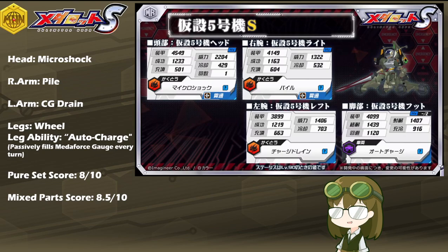Auto Charge passively fills the Meta Force Gauge every turn for every action completed. In comparison to Units 01 and 02, which are packing at least one brand new skill each, Unit 5 isn't packing anything new or overly game-breaking. But the design Unit 5 is packing is brand new, making it the first ever Suicide Fighter that is not a Meta Change-type model.